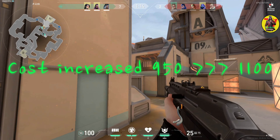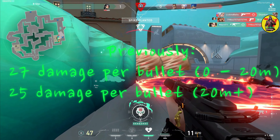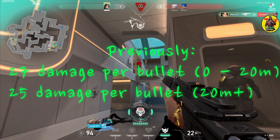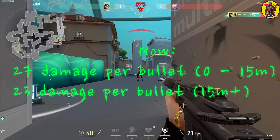Damage Falloff Changed. Previously: 27 damage per bullet at 0–20m, 25 damage per bullet at 20m+. Now: 27 damage per bullet at 0–15m, 23 damage per bullet at 15m+.